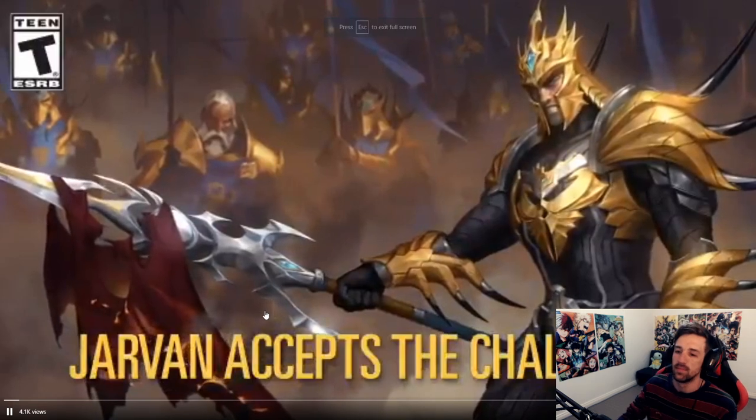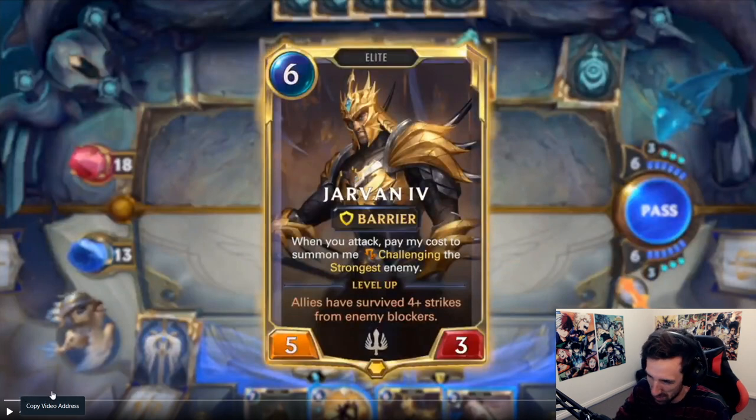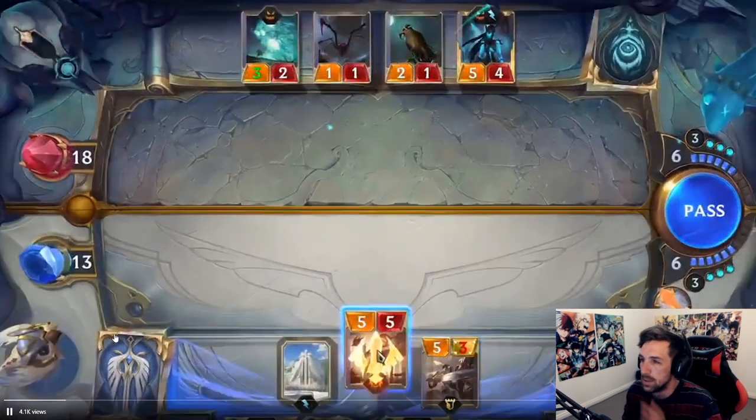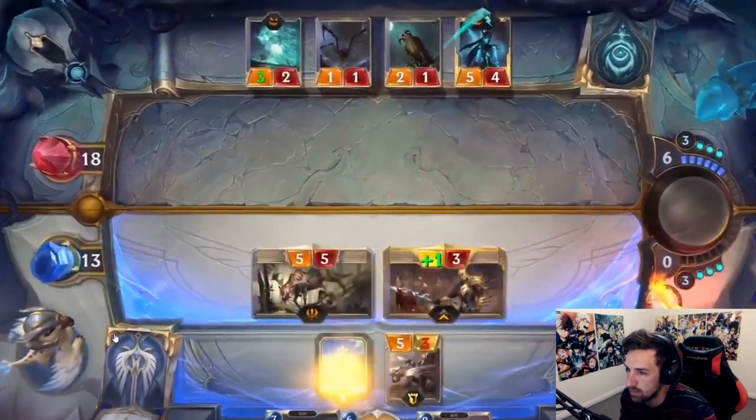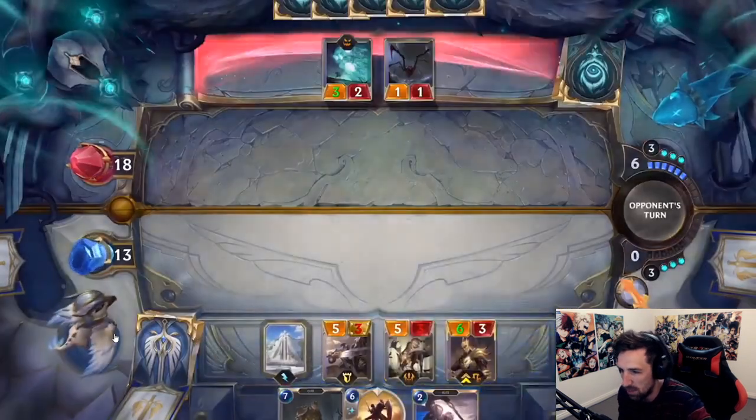For my father the king. Stand with me brother. Six mana, five-three — pretty crazy stat line. That's like a follower stat line. With barrier, when you attack, pay my cost to summon me challenging the strongest enemy. Allies have survived four-plus strikes from enemy blockers. Ah, really interesting. That's crazy that you can just summon him out of the deck like that.